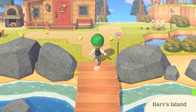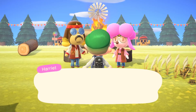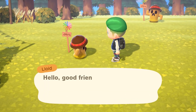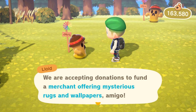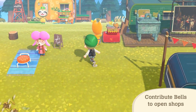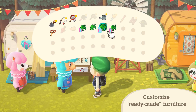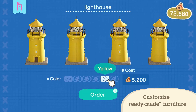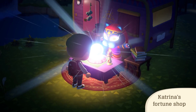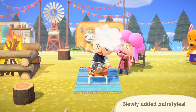Hey, it's Harv's island. As you may know, Harv runs a photography studio here. And now the island's undergoing some changes. Looks like Harv wants to create a plaza with all sorts of shops, with a little help from his longtime friend Harriet. Consider contributing some bells to the cause. Eventually, familiar island visitors like Sahara and Kicks will set up shop here. Reese and Cyrus can help customize ready-made furniture that you can't customize on your own. In addition, Katrina will reveal your fortune for that day. Fingers crossed, it'll be a bustling plaza filled with all sorts of shops. Oh, by the way, Harriet might teach you some new hairstyles.